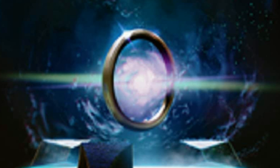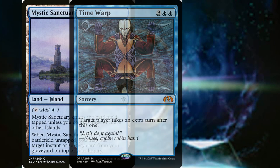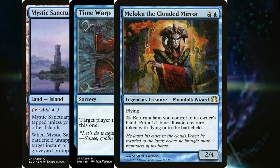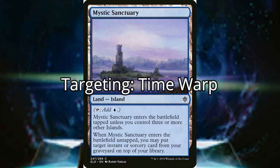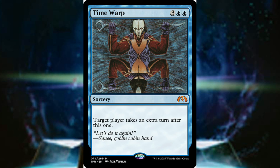Another combo that Tomer mentions is an infinite turn loop. For this fantastic recipe, you'll need the following: 1 Mystic Sanctuary, 1 Time Warp, and 1 Moonfolk — preferably Moloku. First, cast Time Warp, then play Mystic Sanctuary, putting Time Warp from your graveyard on top of your library. Now you take your extra turn, drawing your Time Warp.